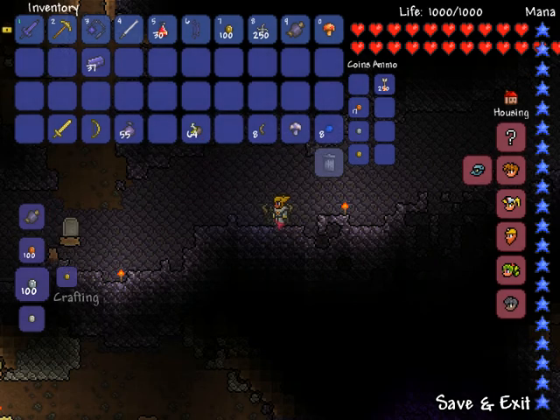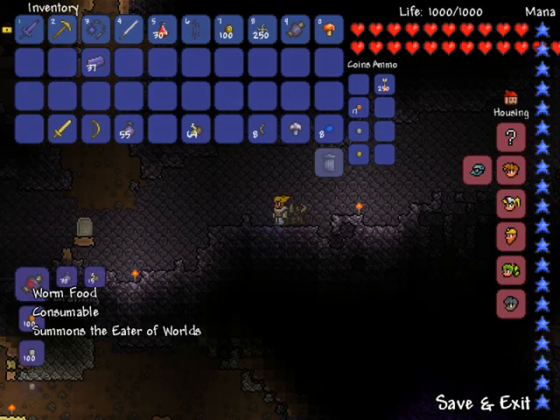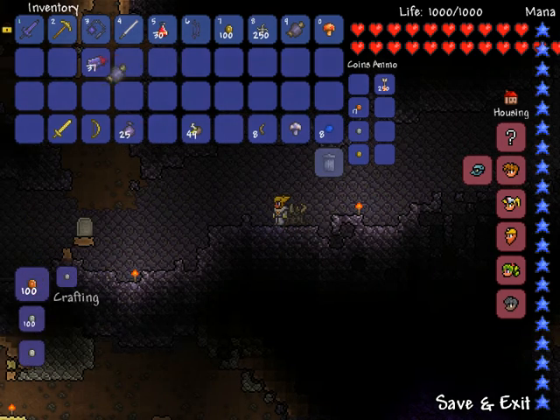With that, you'll come to a demon altar, as is seen here, and you'll make one Worm Food. I have just enough to make one. I already have one, though, so there we go for that.